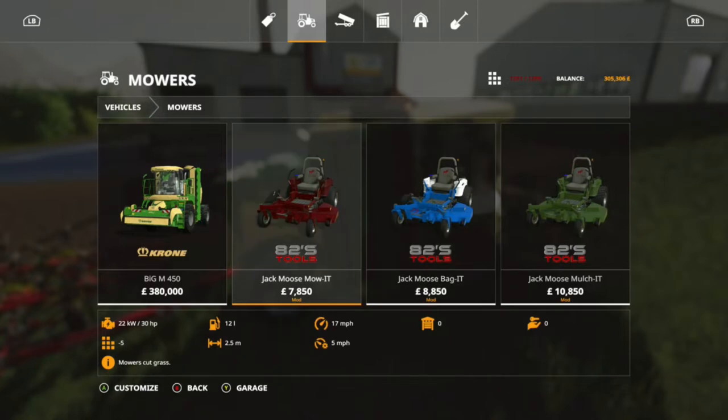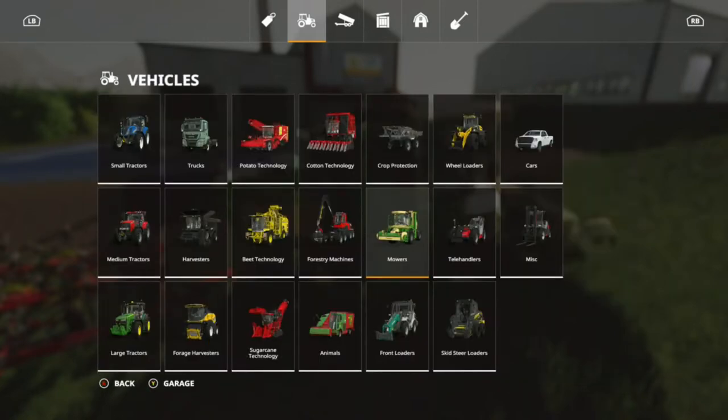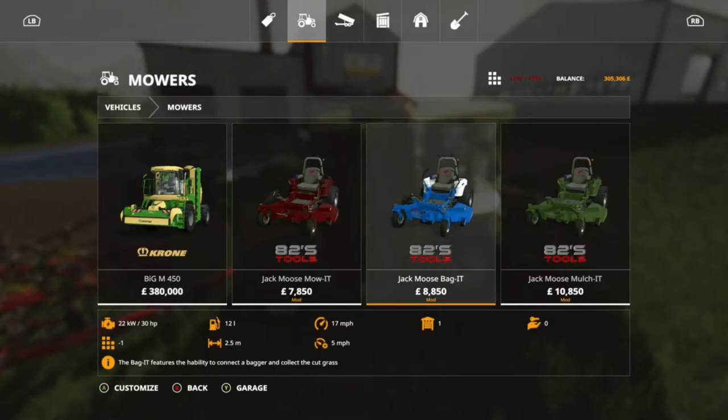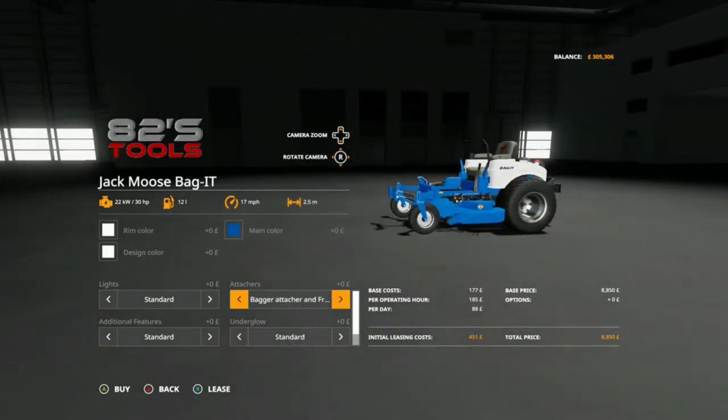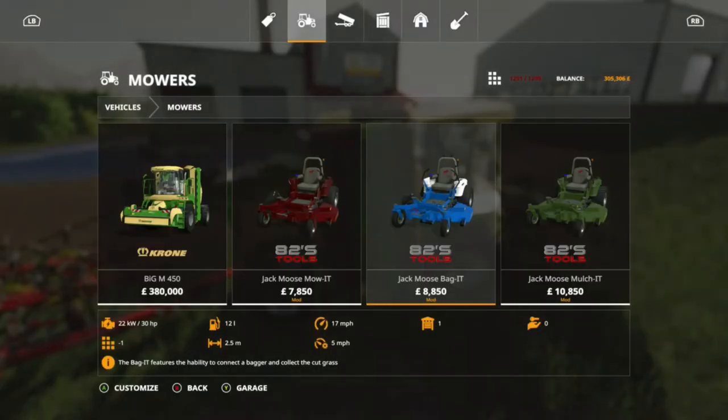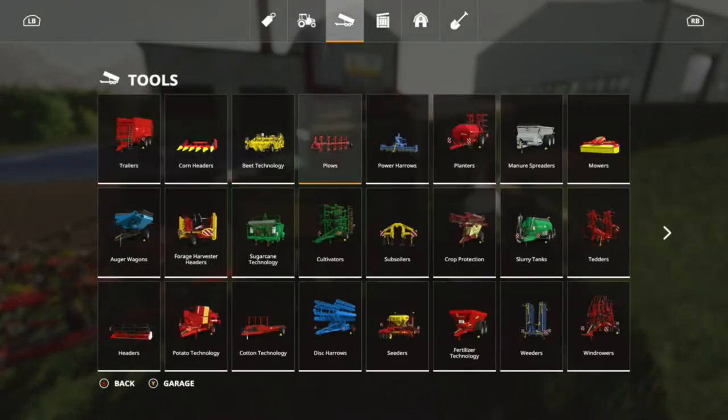One I've already got is the Bag It version which is this one. You can see you've got the option with or without the front loader, and if you have the front loader on it there is a plough attachment which I'll show you.